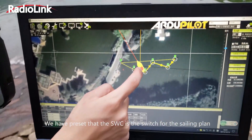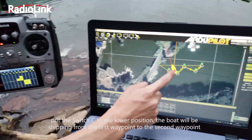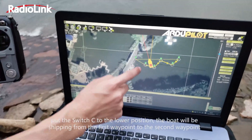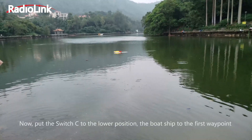We have preset that the SWC is the weight for the sailing plane. Put the SWC to the lower position — the boat was shipping from the first waypoint to the second waypoint, and then the third waypoint.